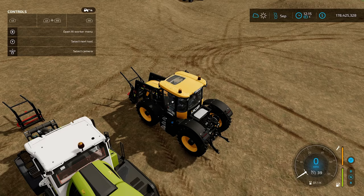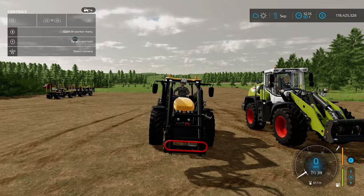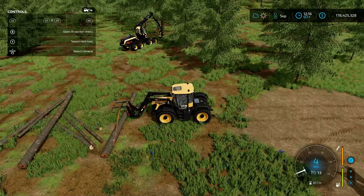To start off, we have the CSZ Pack from DD Mod Passion, and you're going to find that one under Packs in Mod Hub. The one we really like here is the big bag handler, because it makes it so much easier to pick up lumber after it's all cut up. Whether it's from a harvester or just from using a chainsaw, you can come right over and strap it to your big bag handler to grab big piles.